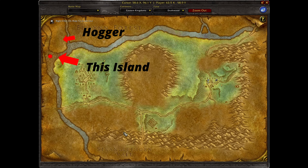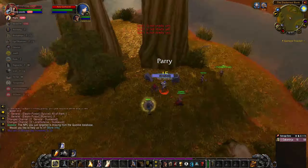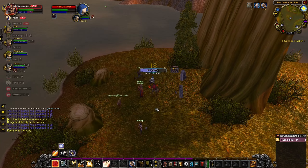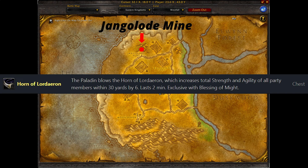For Seal of Martyrdom, you should be level nine or ten. There is a small island at the intersection of Elwynn, Westfall, and Duskwood — southwest of Hogger. Defeat a lady named Ada Gettleheart, deliver the killing blow, speak to her, and you will get your rune in your bag.